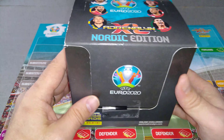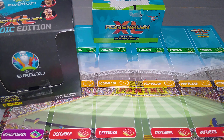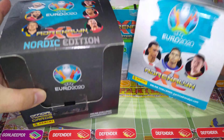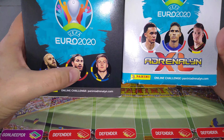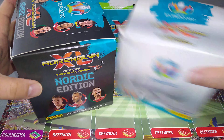All is explained there. As you can see, the packaging is different than your normal boxes. This is the regular box we've opened on the channel. This is the Nordic one — it's got pictures of the players on the side but they are different. As you can see here, Pukki Finland, Ramos Spain and Forsberg Sweden representing their countries in Scandinavia.